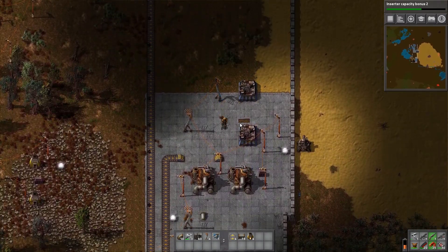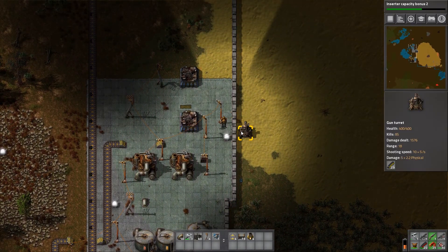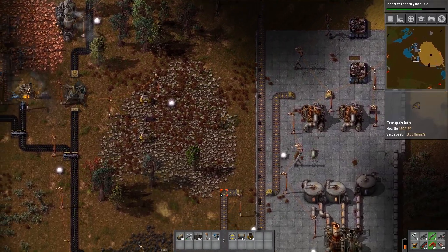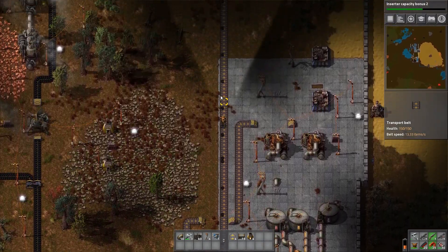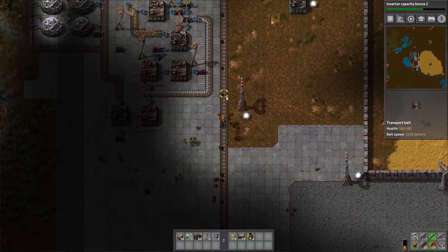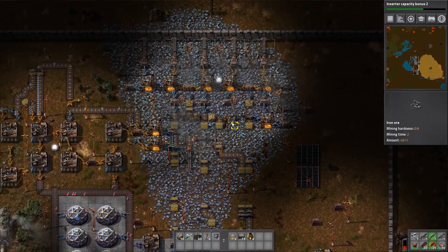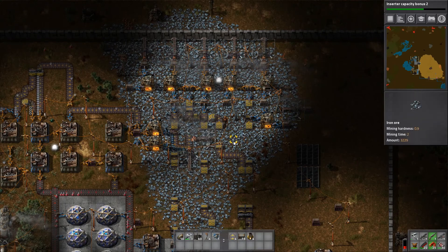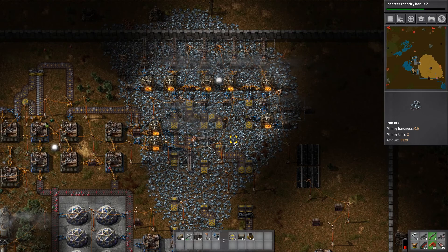These are assembling machines, which I'll get into in a minute. You'll also see I've got quite a perimeter wall set up because you do get attacked, and I've got some turrets here with some ammo in them. I've also got this other coal mining operation set up here. And this — holy crap — this is my kind of pride and joy system set up here, which took me a while. This is the big iron patch, and iron is something you'll need a lot of throughout most of the game — you need iron for just about everything.